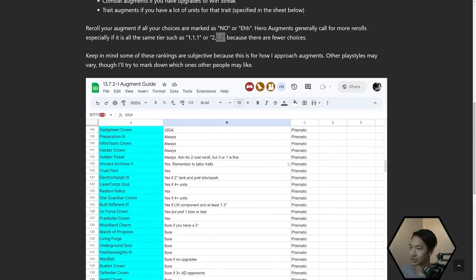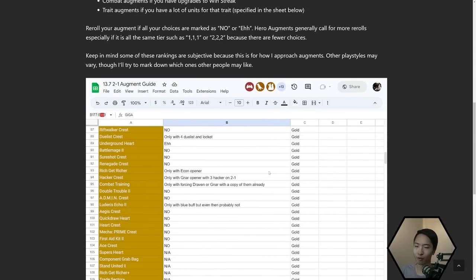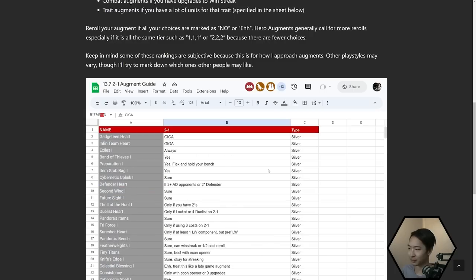So right now for patch 13.7 — Gadgeteen Heart is super, super good because Gadgeteen Gnar is one of the best comps right now. You normally unlock the potential at five Gadgeteen, and you normally get there by getting a Nunu, but Gadgeteen Heart removes the need for Nunu. So you could pretty much just get your strongest board at a very, very early state.